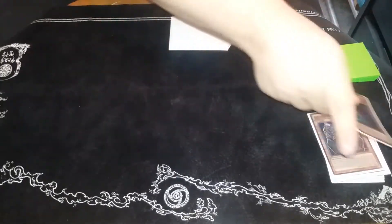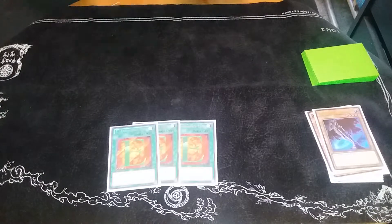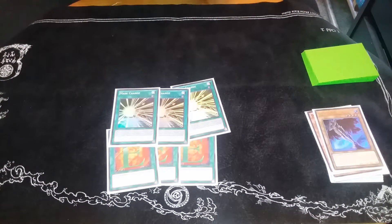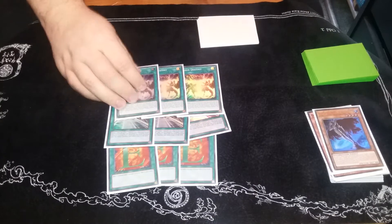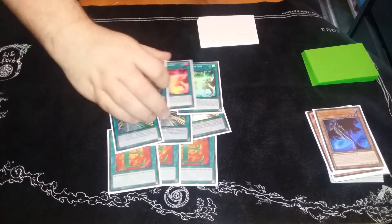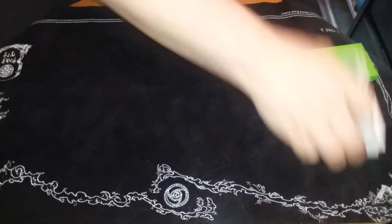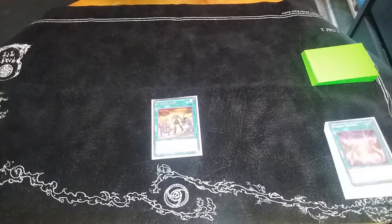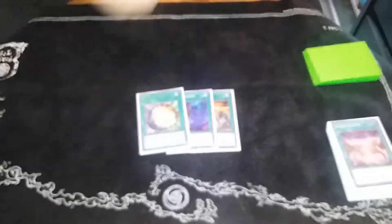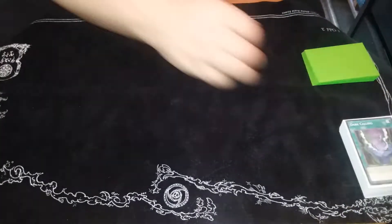For spells, three Reinforcement of the Army searches out the majority of the deck, like Stratos. Three Mask Change because this is HERO. Three Fusion Destiny, the archetypal fusion of the deck — use it primarily to summon Dystopia, then use Dystopia to burn for 1600. Mask Change going into Dark Law plus things like Anki, Blast, and Acid. One Hero Lives — I'm honestly thinking about cutting this because I don't like paying half my life points; probably cutting it for Monster Reborn. One Polymerization, one Miracle Fusion, and one Dark Calling to finish out the fusion spells. The only trap I play is Impermanence, which is also a hand trap.